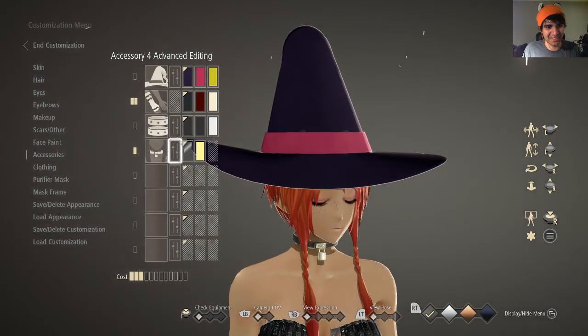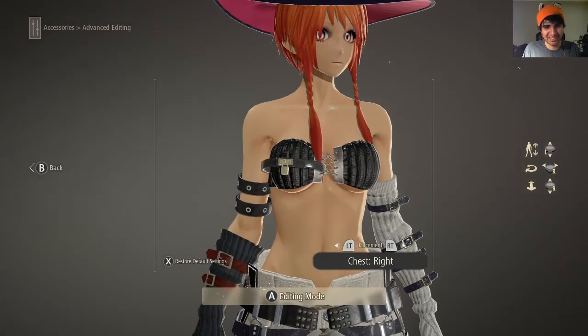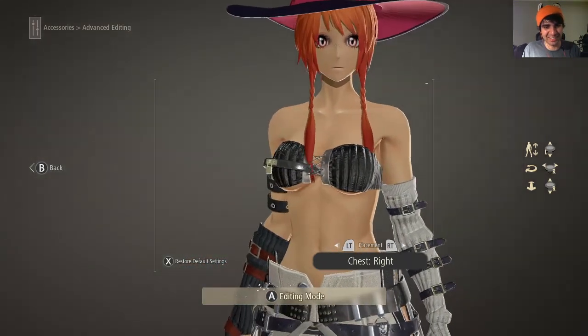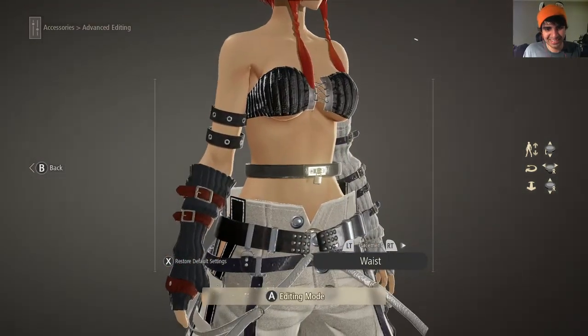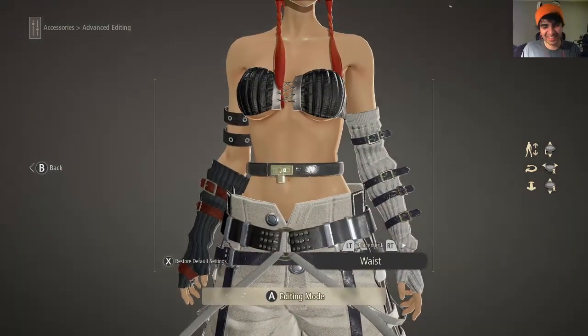So I can go down here and take the necklace. Yes indeed, you are seeing that right — there is a necklace around my boob. Advanced editing. I can put a necklace around my waist. Actually, you know what? I'll leave it there. That actually kind of looks cool.